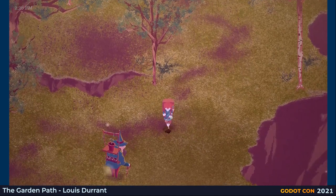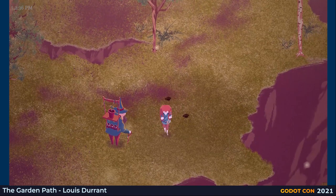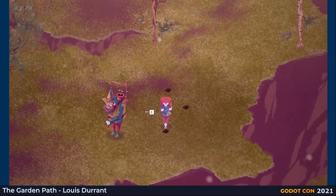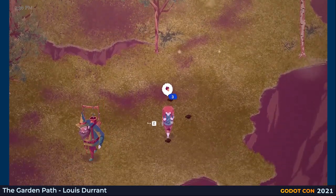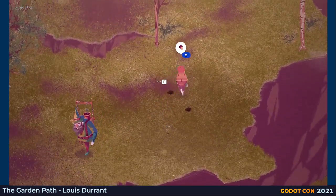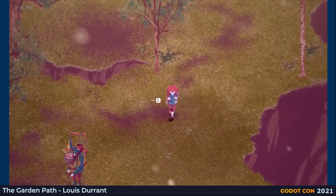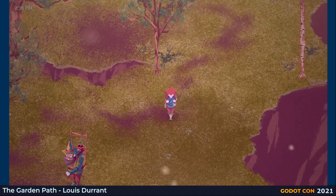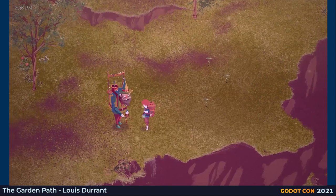The game doesn't use a grid — instead, The Garden Path uses collisions to build the world. I think this helps make the world feel more natural and gives more freedom when it comes to where we want to plant things. We need to be careful not to plant them too close, however — it could stunt their growth down the line. Depending on the soil in this part of the garden, they should grow into saplings in the next day or two.